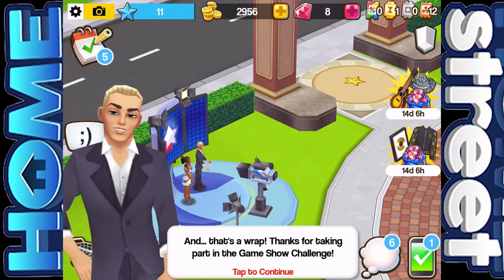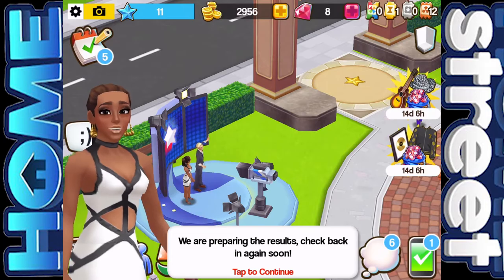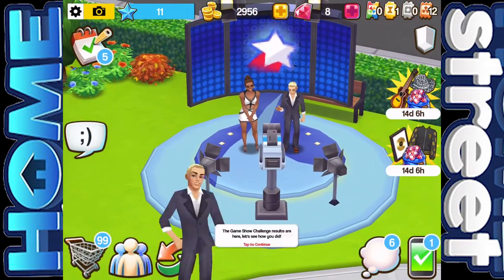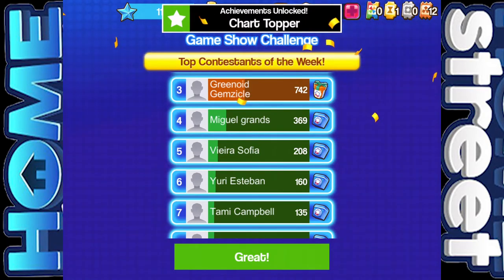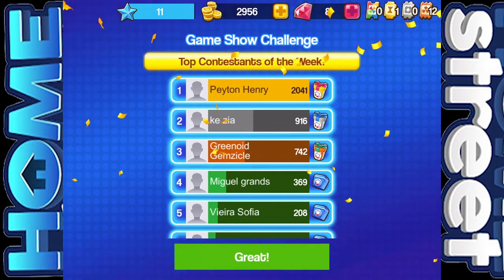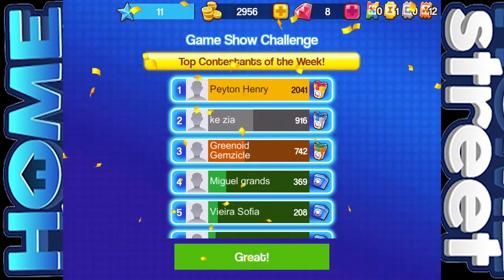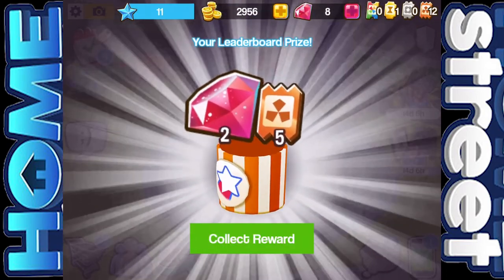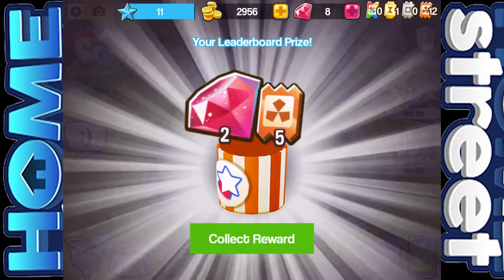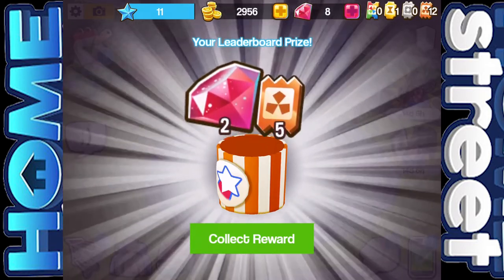A couple of hours later — I've been working hard on the game show challenge, but I don't think I did that well. And that's a wrap! The game show challenge results are here — I came third! I was never going to get first. There was a moment I was in second place, but I'm happy with third for my first game show challenge. The leaderboard prize: two gems and five bronze tokens. I did accidentally click to buy something for like 80 gems — that's annoying, but never mind.